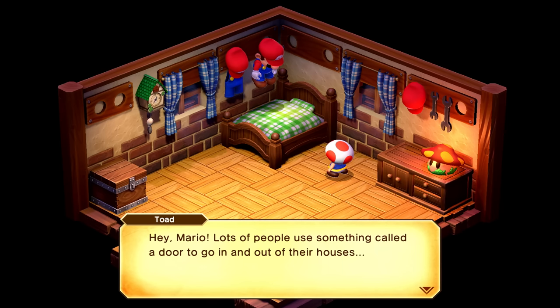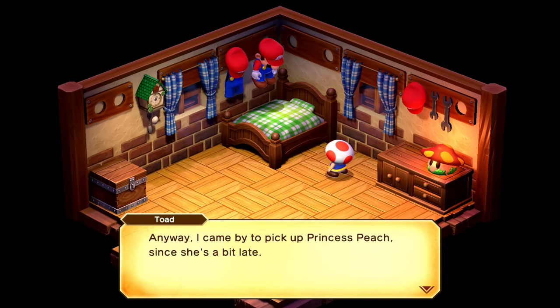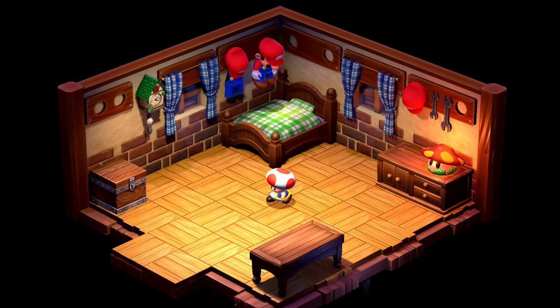Hey Mario, lots of people use something called a door to go in and out of their houses. Anyway, I came by to pick up Princess Peach since she's a bit late. How do we break the news to Toad that, as it currently stands, we don't really know what happened to Peach? That sword went right through the castle.